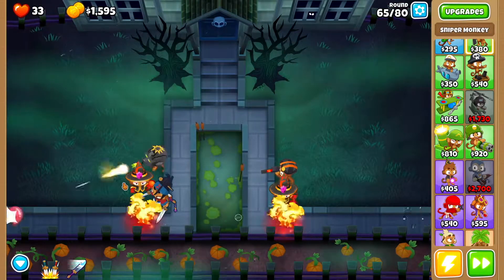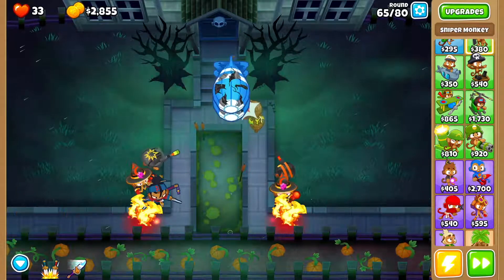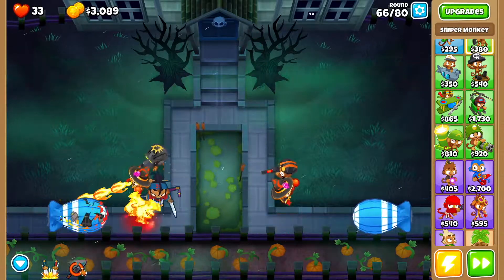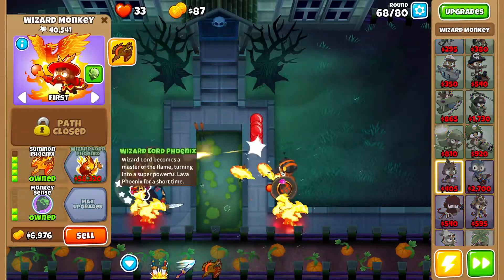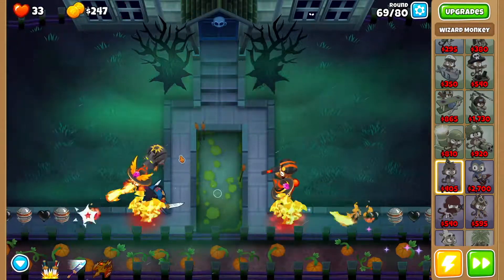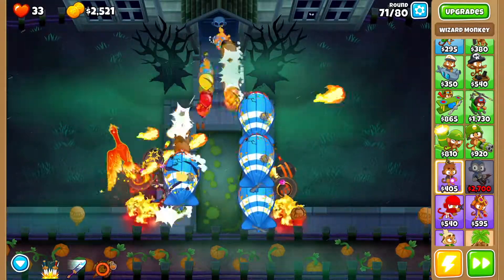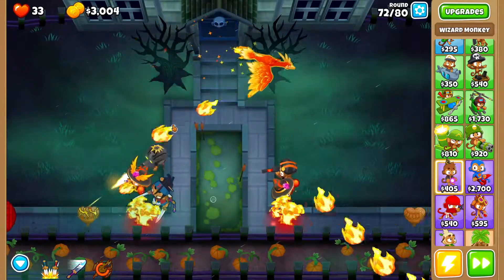On round 65, at the very end of it, you want to use Soda's level 10 ability right here — it'll clean things up. Then you want to unlock summon phoenix. It doesn't really matter which wizard monkey you do it on. On round 71, when you get to the point where the MOABs intersect, use summon phoenix.